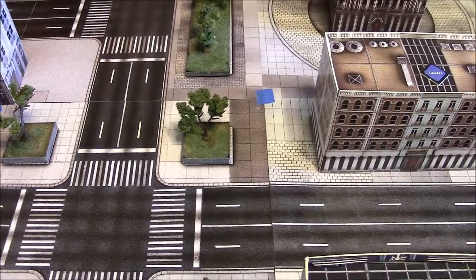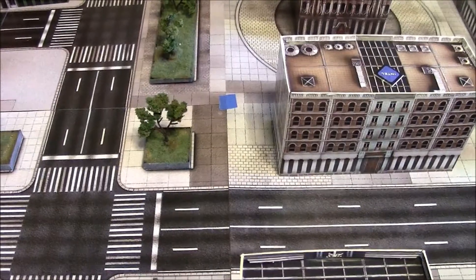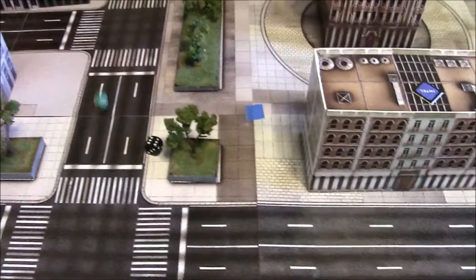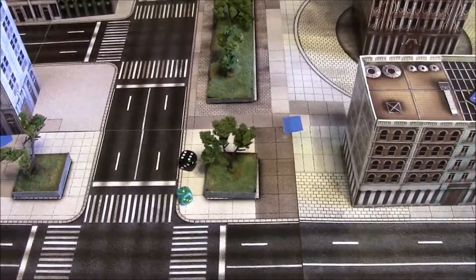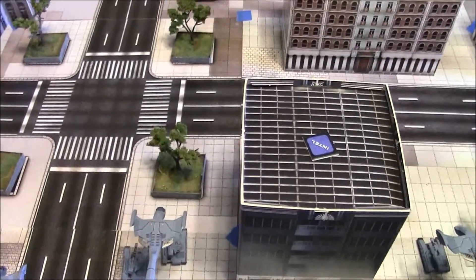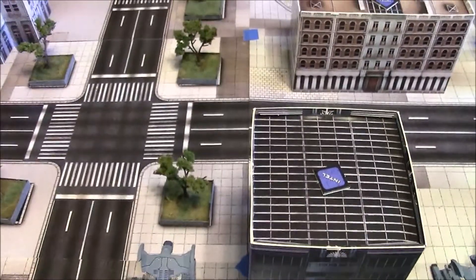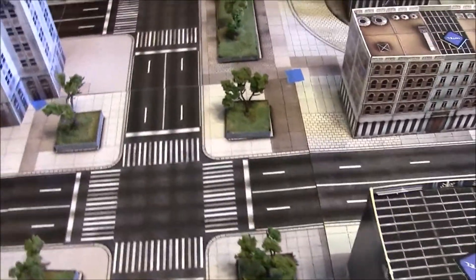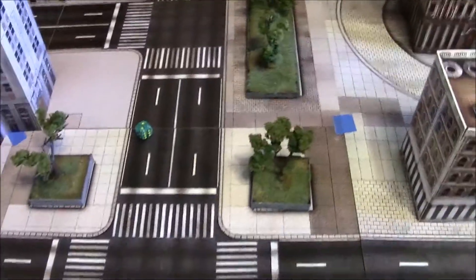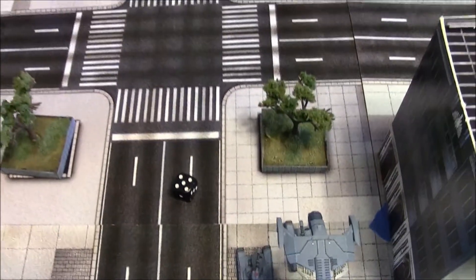Turn two begins with the initiative roll. UCM wins with a 6 versus Sam's 1, so UCM goes first. Rolling for air reserves: Sam's last two Corsairs don't come in; UCM's Archangel does on a 4+, giving UCM some air cover against the Corsairs.